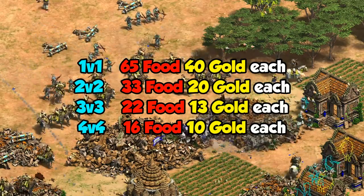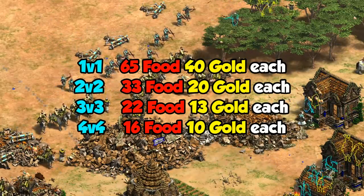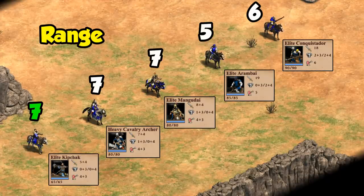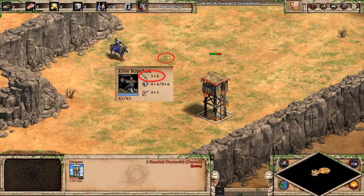In a 4v4, for example, if everyone makes all 10 units, they end up being about 16 food and 10 gold for each one. In terms of range, the Kipchak is comparable to a lot of other cavalry archer variations, but definitely on the lower end of HP and armor, so it won't hold up well in a sustained fight. Their attack also looks particularly weak, though like a Chu Ko Nu, they fire multiple arrows. One of those arrows does the full 5 to 9 damage depending on upgrades, and there are two extra arrows that each do 3 damage.